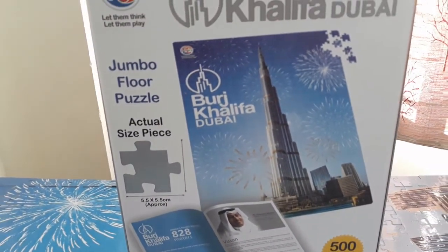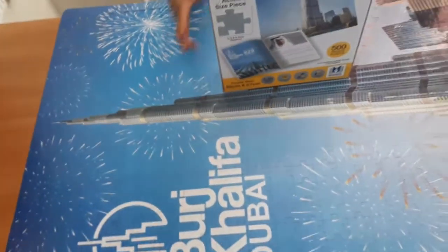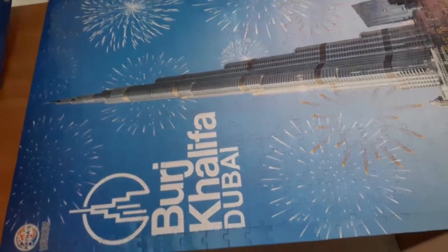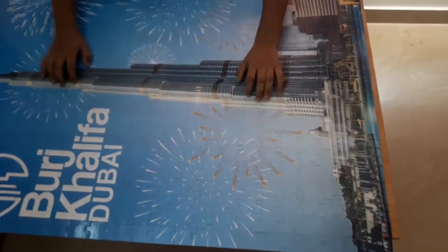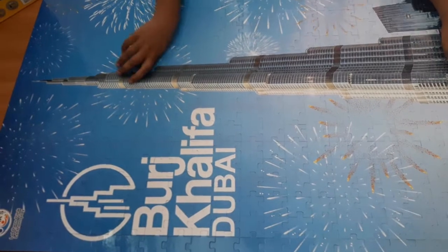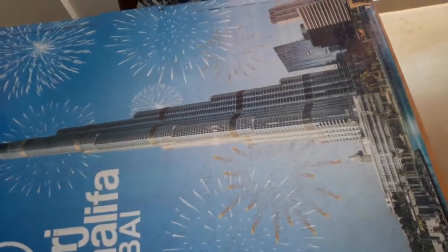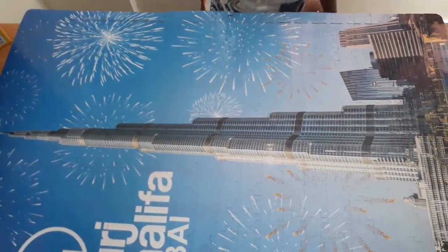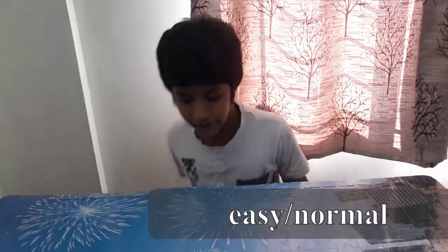Let me show you the entire version. Ruben, can you please move this out? As you can see over here, the Burj Khalifa in the middle — Burj Khalifa Dubai, as it's located in Dubai — with firecrackers everywhere and neighborhood buildings. It's very tall.